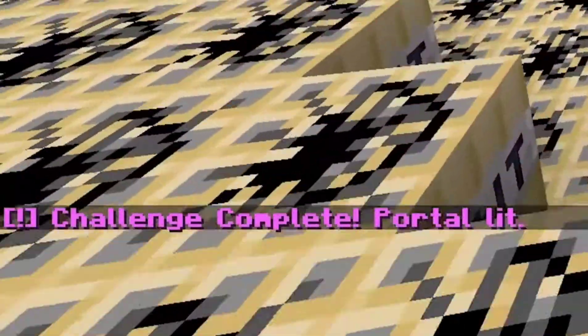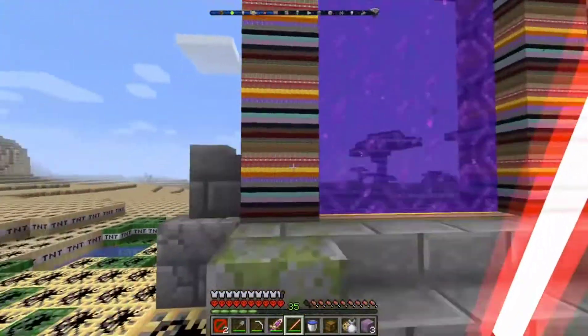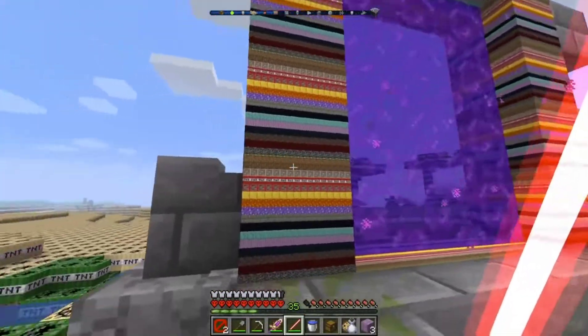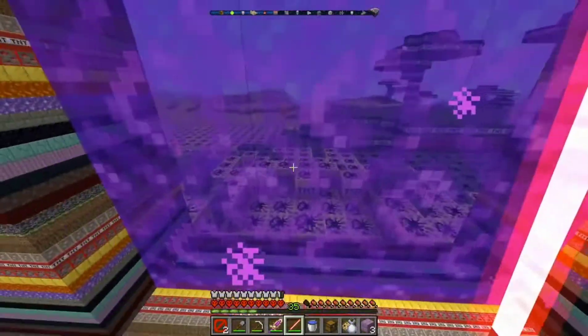Challenge complete and portal lit. So did the bottom light the portal? The portal did light. And what is this block now? It's literally a bunch of blocks — is this gonna be layers rolled? I guess. Let's go inside, here we go.